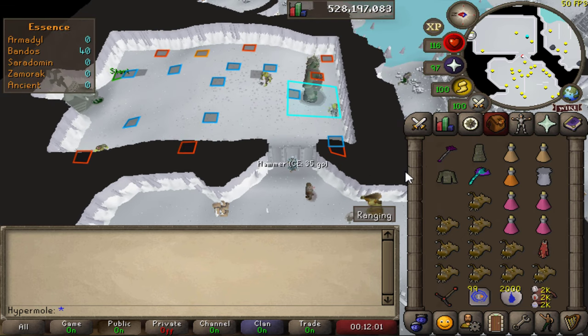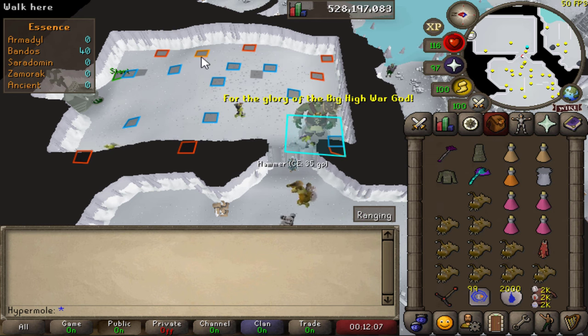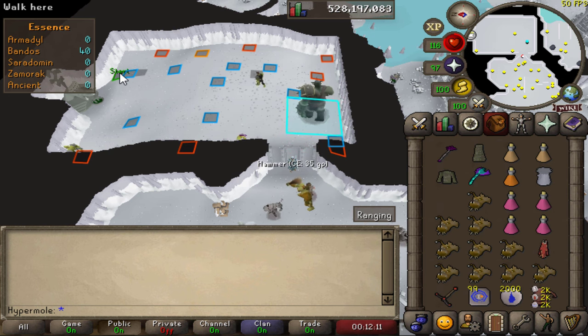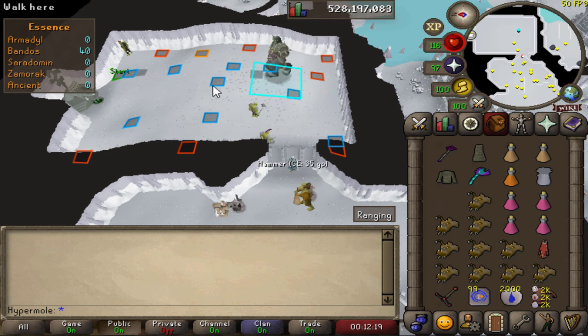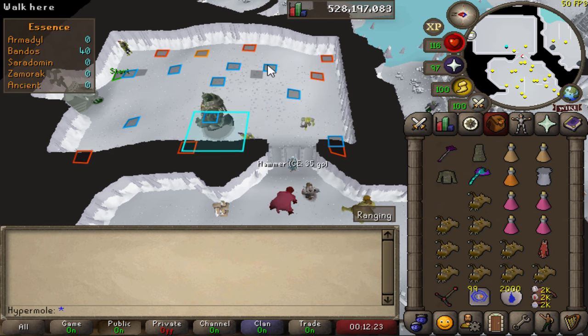When we run in, we're gonna start by running over to this orange tile and placing the cannon down there. Then we're gonna run to where it says start and hit the boss there. Then run over to this tile — this is the first time you're gonna hit it — then run to this one, and then this one on the right.